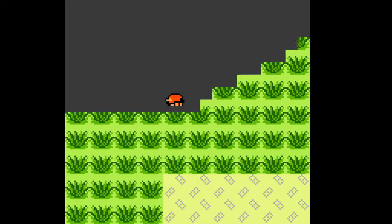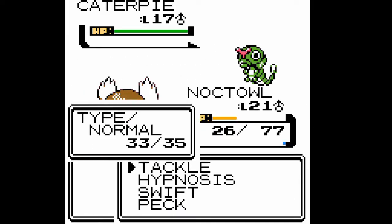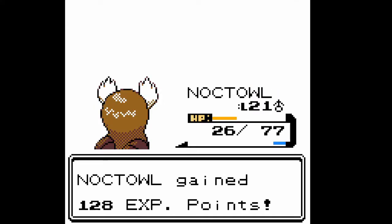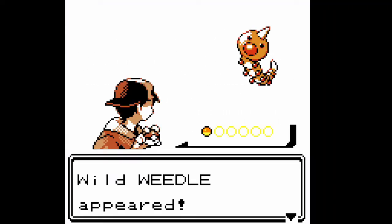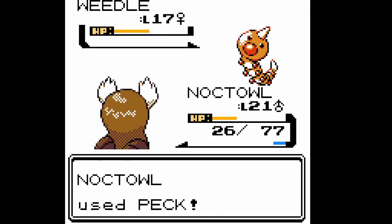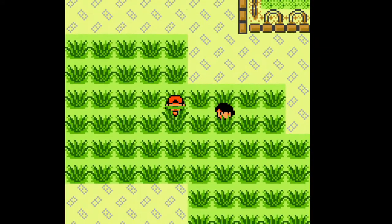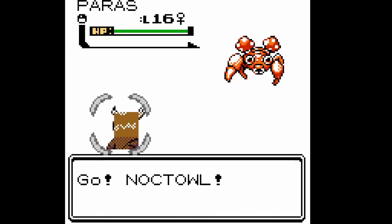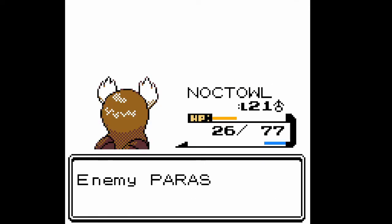They should have made a little Pinsir pre-evolution — maybe they will someday, like a little pin. Bug Pokemon need pre-evolutions. Pinsir has nothing — no evolution at all — and Scyther only has two. Missed opportunity. Well, it has a third evolution now — I mean it's like a different variant, the Kleavor. It probably still needs a pre-evolution though, like a little mini Scyther — a grasshopper. They got Larvesta at least.